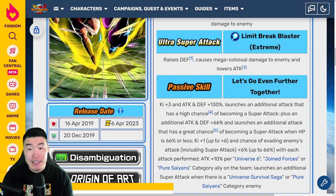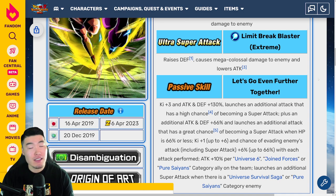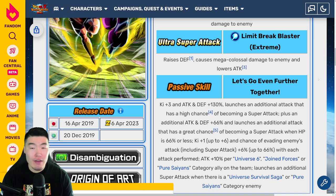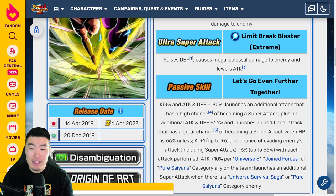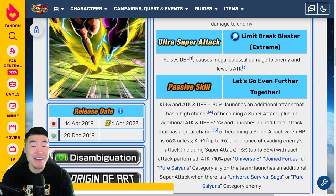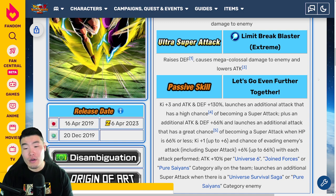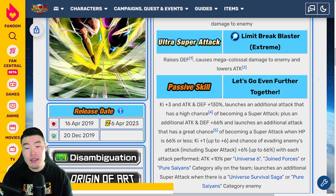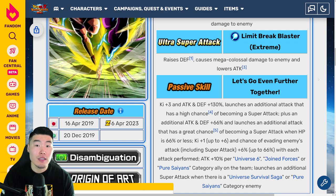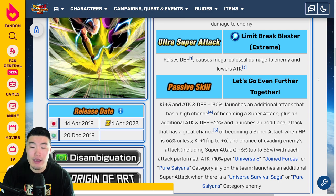My overall opinion is that it's solid — a 7.5 out of 10 EZA, something like that, and that's totally fine. I understand if you guys are super upset with the EZA, I understand if you were hoping for more. But I think when it comes to performance, they'll perform just fine. They're not a slot 1 unit by any means — they don't have guard, they don't have damage reduction, anything like that.